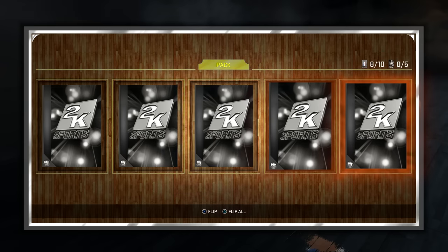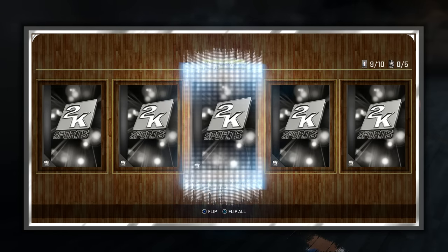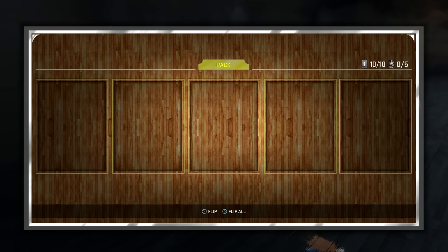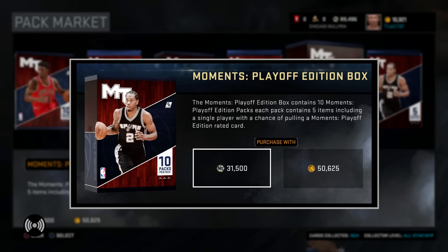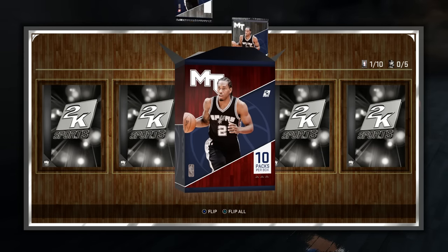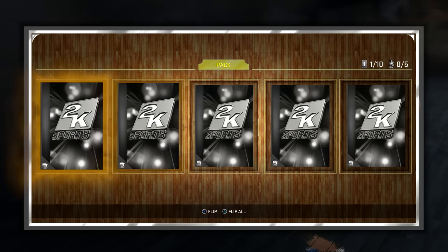We get a Tim Duncan — a lot of golds, which is nice to see. I'm ready for that amethyst or diamond glow though. More silvers — Zaza Pachulia. I really want to pull this Klay Thompson, 2K, come on. We get a Timofey Mozgov. Let me know in the comments who you've got for the NBA Finals. I haven't made a prediction yet — I really don't know who I want to win, especially now that the Thunder were so close to finishing off that series and just couldn't do it.